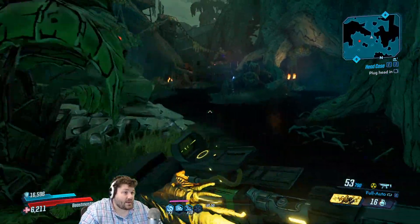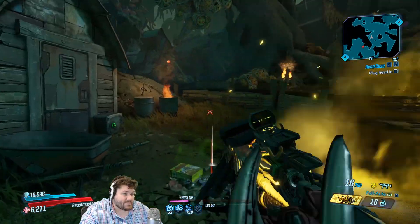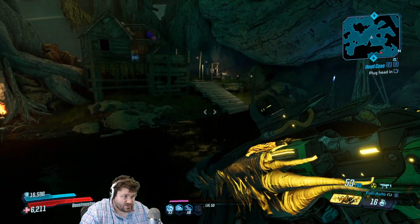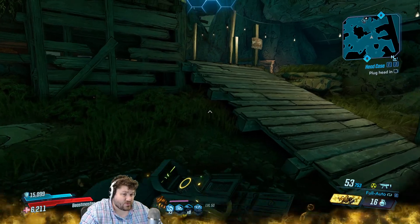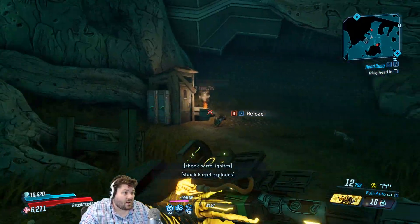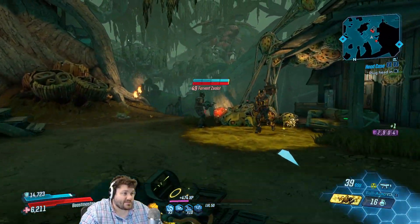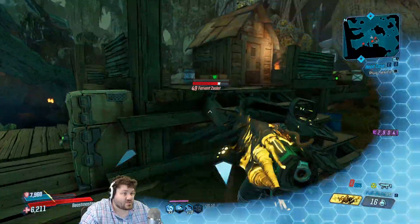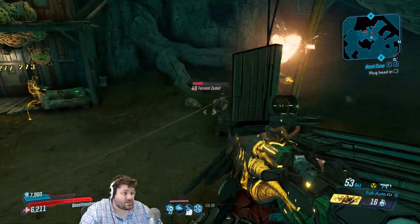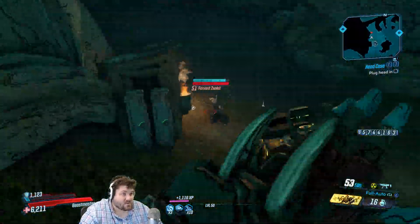I did try and take it up against Graveward on Mayhem 3 — it really didn't do anything. I don't have footage of that and I don't plan on showing it because it's just super underwhelming. Definitely not a boss farming gun, that's for sure. Against humanoids it does pretty good damage, same as all the other guns, but again this is True Vault Hunter mode so we can expect just about everything to be viable down here. It's really just me showing off the gun and how it plays.